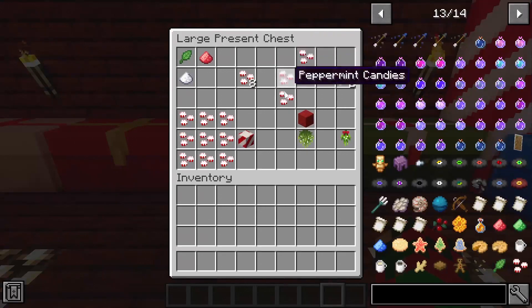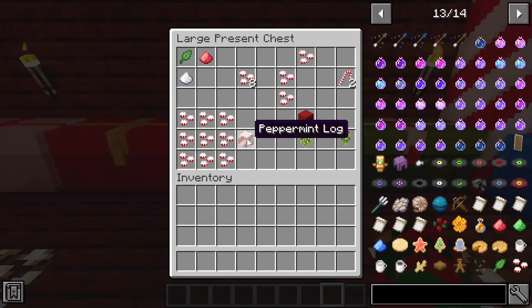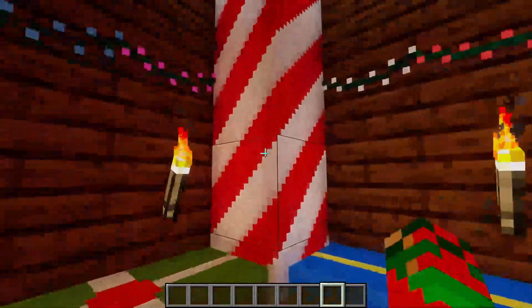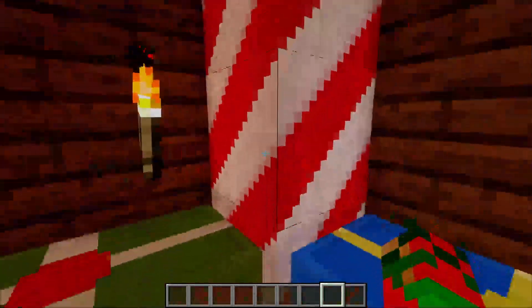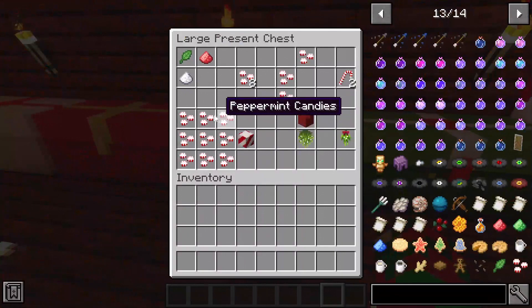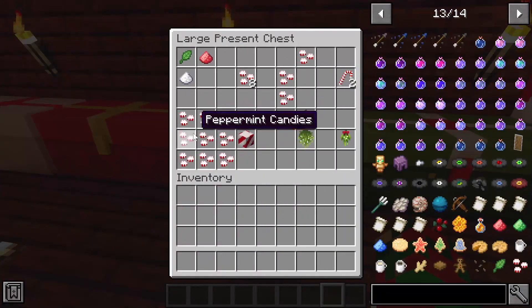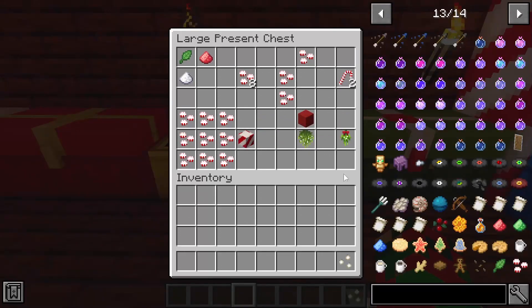I really like that the developers added flexible crafting recipe formations — whatever arrangement it's in still counts. Next we have peppermint log, which just looks absolutely delicious and minty on the wall. To make that you need nine peppermint candies in a block pattern and you'll get two peppermint logs. It's similar to making a block of gold or iron.